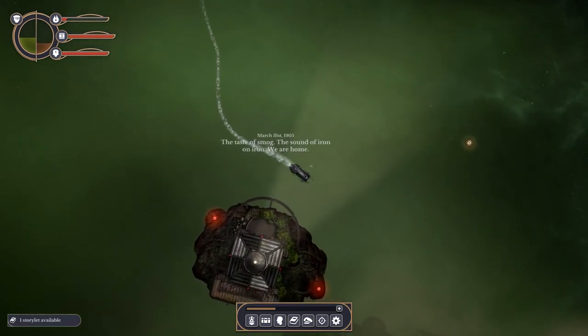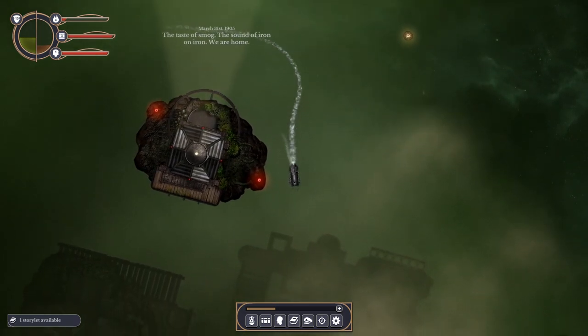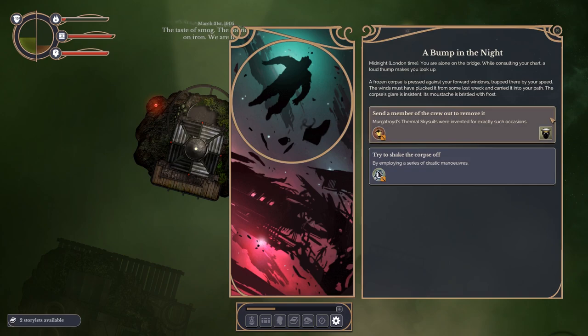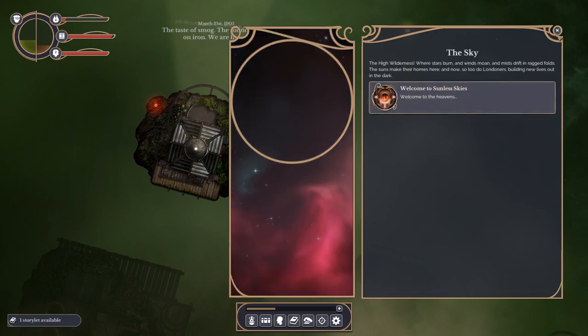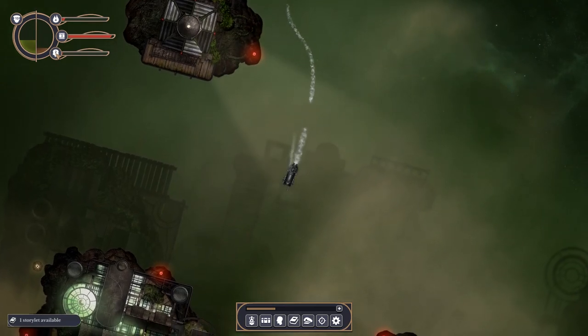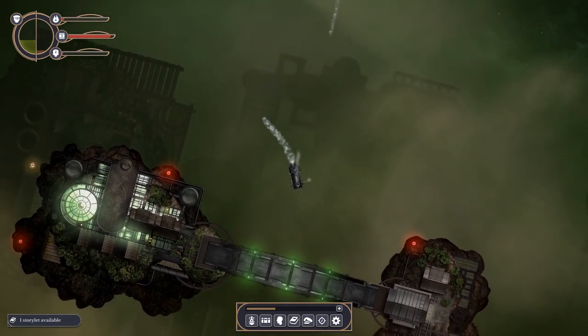The taste of smog, the sound of iron on iron - we are home. March 31st, 1905. A bump in the night - I think we've got a random event. Midnight, you are alone on the bridge. A loud thump makes you look up - a frozen corpse is pressed against your forward windows, trapped there by your speed. The wind must have plucked it from some lost wreck. Its moustache is brittled with frost. Try to shake the corpse off - 50% chance. I've lost two terror, down to 12.